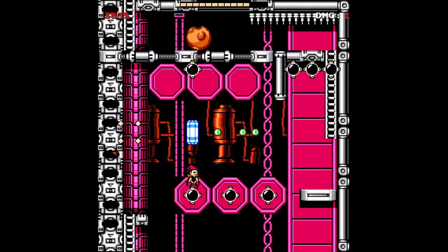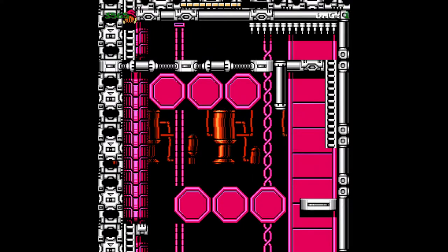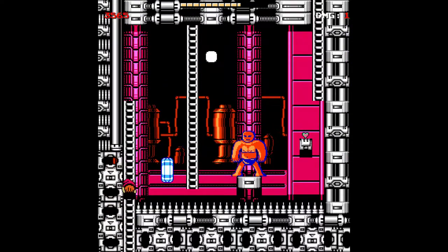I see what I need to do — I need to get across as soon as possible to activate this. Not too many dangers here. I do like the wavy background with all those cylinders — it indicates how hot it is in the background. After all, this is a magma factory and we've seen a lot of magma.